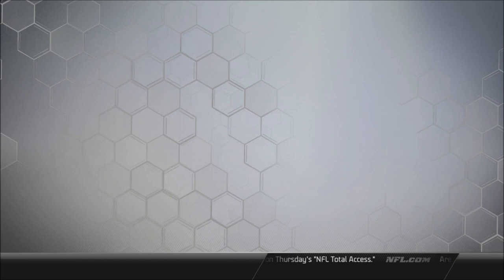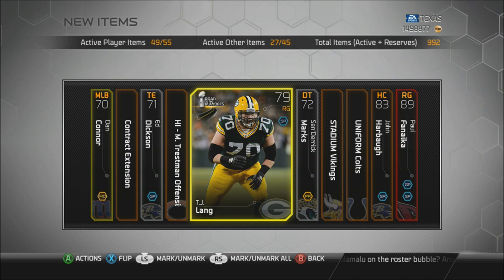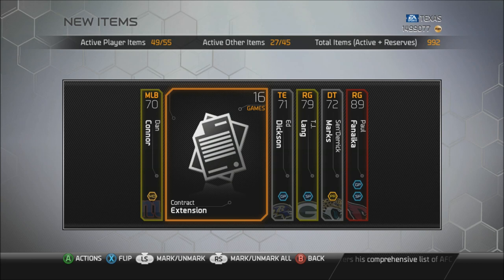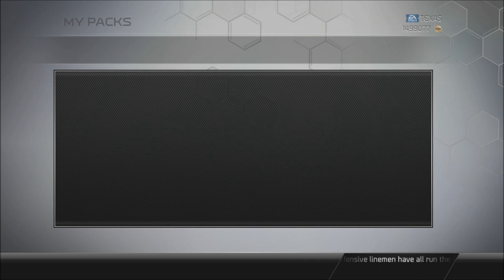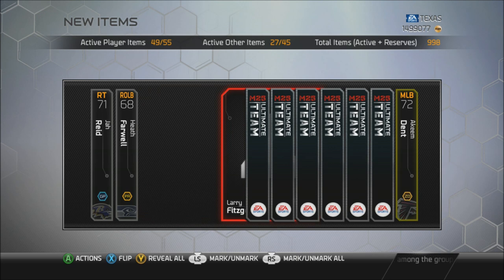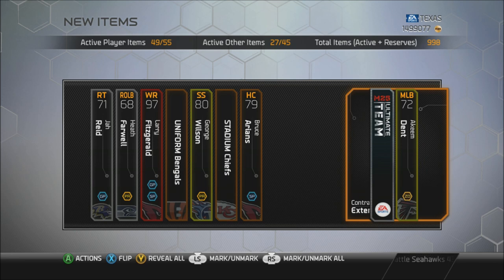Alright, going ahead with this all-pro pack opening. I really don't think I'm gonna pull anything crazy - Paul Fananka isn't going for much anymore. Hopefully I get something worth my time because my packs haven't been anything special lately. Xbox 360 packs have been bad but next-gen has been pretty cool - pulling a lot of nice cards. This guy's probably going for like 3,000 coins. TJ Lane's not going for much either. Then - Madden 25 Larry Fitzgerald! I'll take that pull, that is a really solid pull.